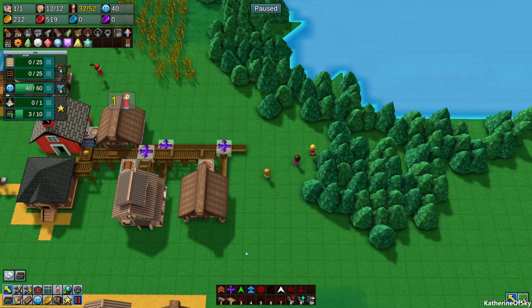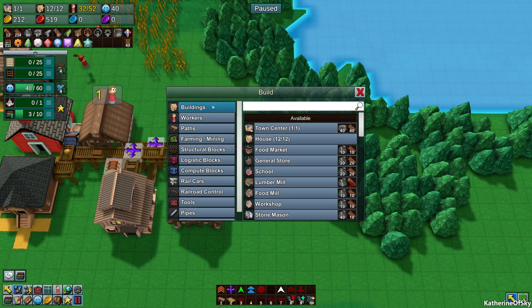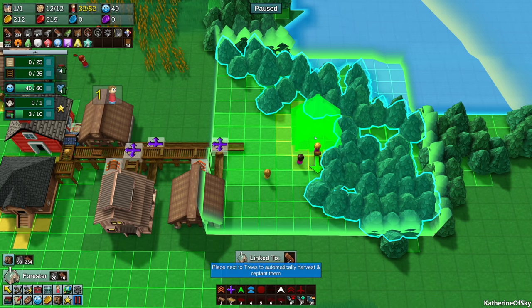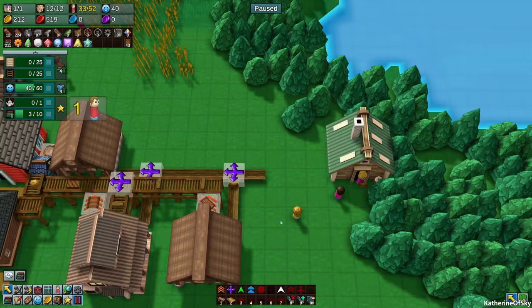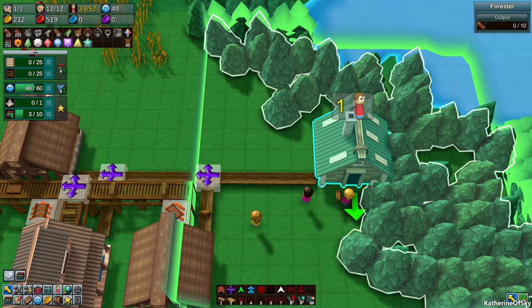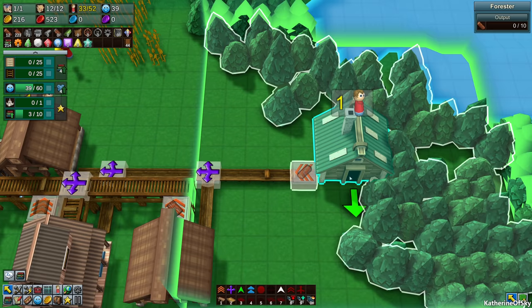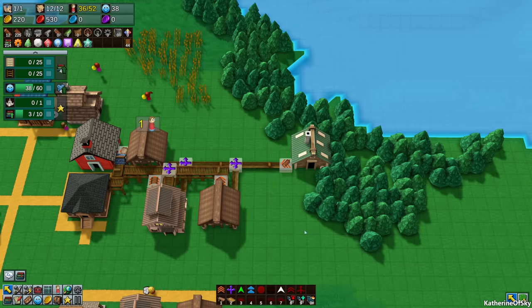Let's get rid of this belt for now and build a forester. You can see how many trees it has in range and where the entrance is. The entrance is mostly for workers to get in, but we're going to connect this chute here so it outputs the wood out onto the belt—we need a grabber like that, yeah, there we go. We want to put in multiple workers here so they produce wood faster.